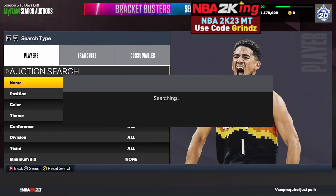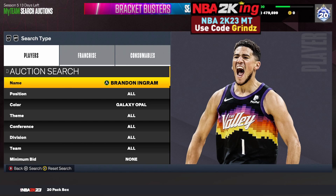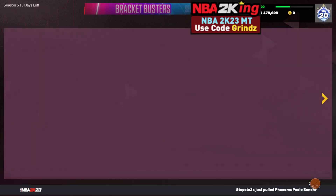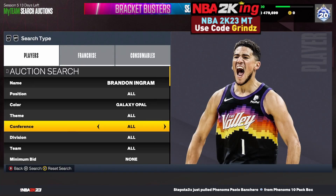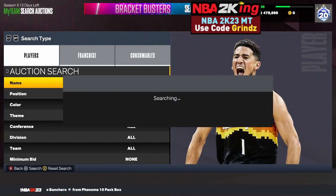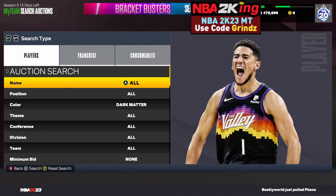The next filter is the Brandon Ingram hardscope. Set your name to Brandon Ingram and color to Galaxy Opal — the cheapest on Xbox is about 45,000 MT. Bring your maximum buyout down to 38,500 MT and keep refreshing. He should pop up frequently for around 20,000–30,000 MT because of the cheap opal floor price. It's a great option if the Mobley filter is dry.